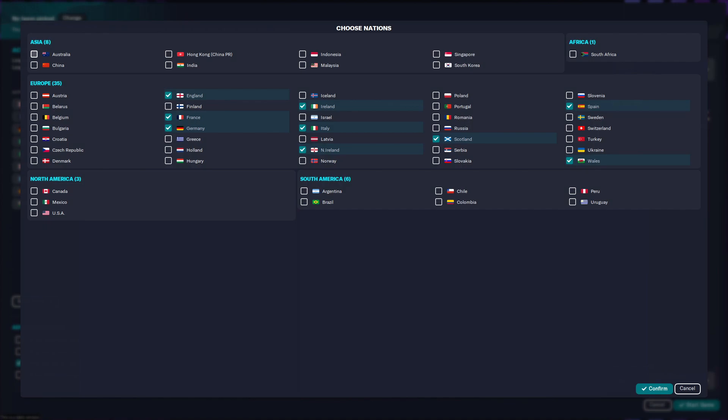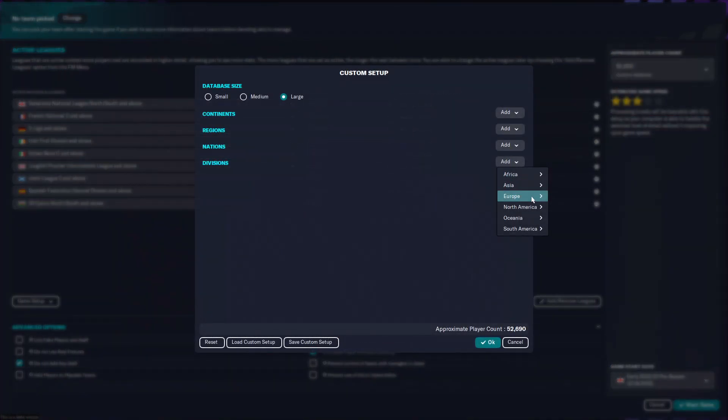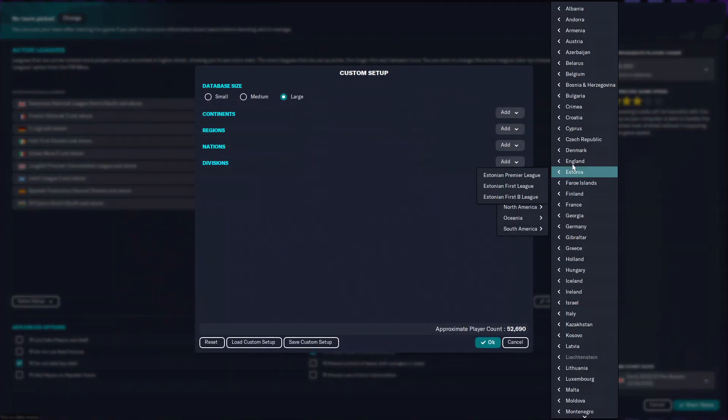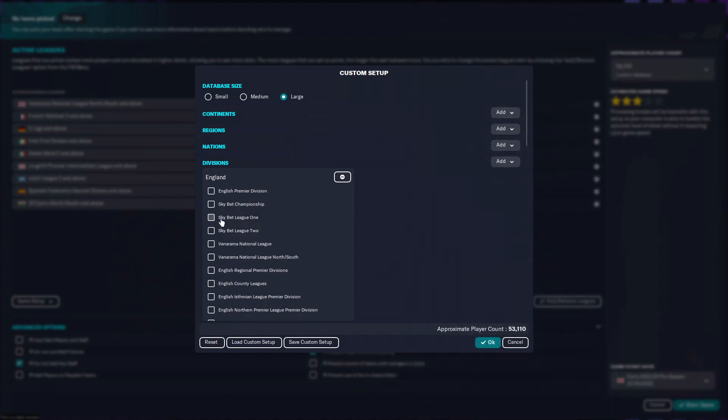Why those nations? Wales, Scotland, Northern Ireland and Ireland are neighbours, while the other nations involved are the big five. So we're going to confirm these. Next, I'm going to go to the custom database and do the following: go to divisions, go to Europe, go to England and then click every single one of these boxes.